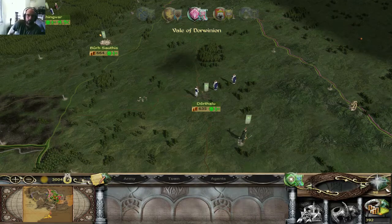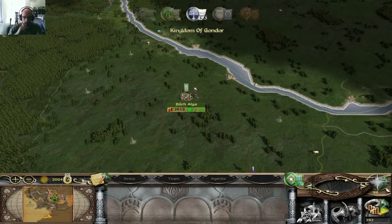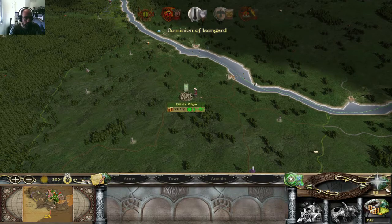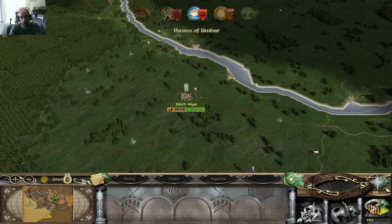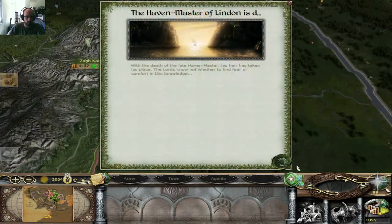Next campaign I'm going to follow it differently — go straight forward and capture the best settlements early on. Bypass some settlements just to make sure I get my money going. For instance, here I could go against the Misty Mountains — there's a huge income over there.